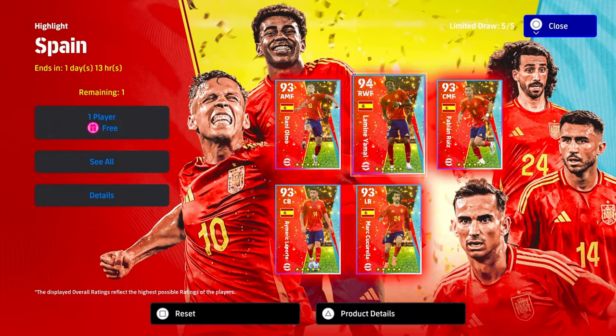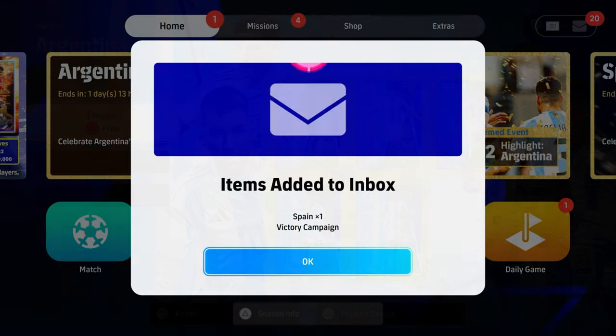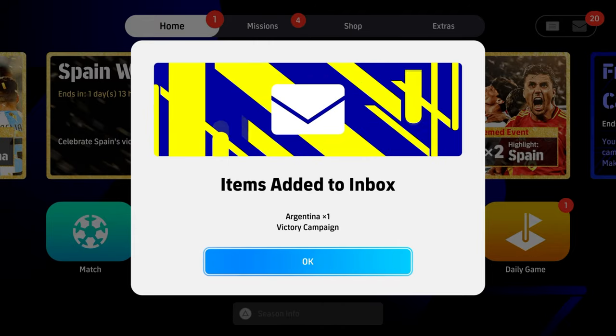Welcome back to the channel. Today we are going to be looking at the free Spain and Argentina players — these are highlight players you get with a campaign. We're going to show you how to get three of these players. The first one you get simply from logging in; it will already be in your inbox. It's a victory campaign celebrating Spain winning Euro 2024 and Argentina women winning the Copa America 2024.